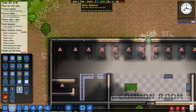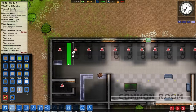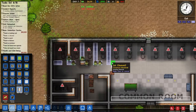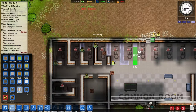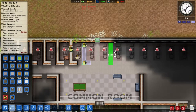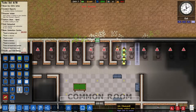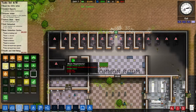There we go — shower in place, well it'll be a shower, we'll get there. Walls going up. I should really name that room a shower so I can collect on that basic detention center grant.